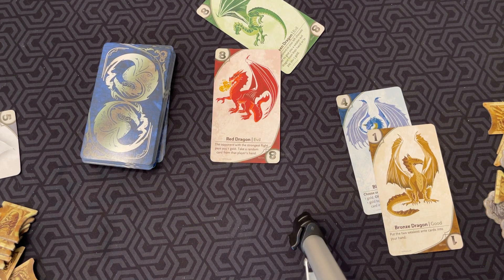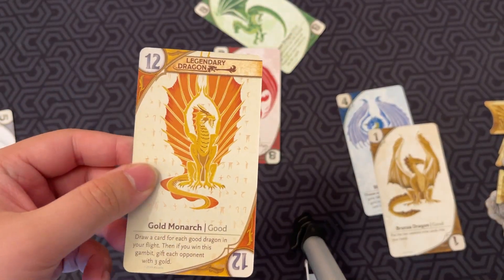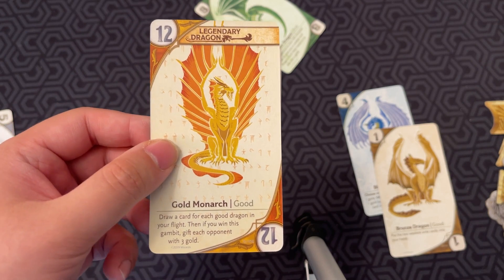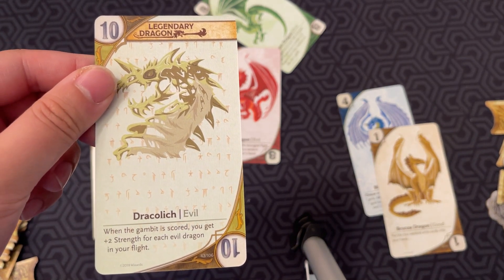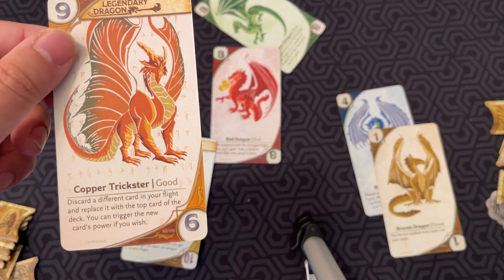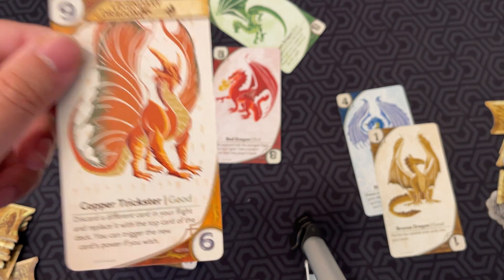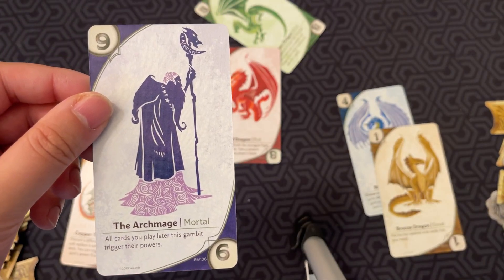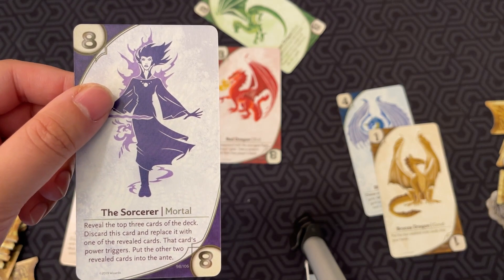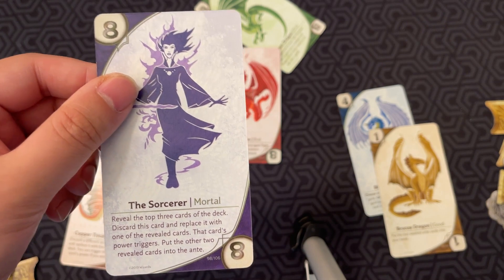That's pretty much the game — you play cards to try to win gambits, but also play cards at the right moments to activate special powers and or play different flights. Now let me give you some examples of the legendary and mortal cards. Gold Monarch: draw a card for each good dragon in your flight, and if you win the gambit, gift each opponent three gold. Draco Lich: when the gambit is scored, you get plus two strength for each evil dragon in your flight. Copper Trickster: discard a different card in your flight and replace it with the top card of the deck — you can trigger the new card's power if you wish. Mortal cards include the Thief, which steals seven gold from the stakes; the Archmage, which makes all cards you play later this gambit trigger their powers; and the Sorcerer, which lets you reveal the top three cards of the deck, replace this card with one of them triggering its power, and put the other two into the ante.